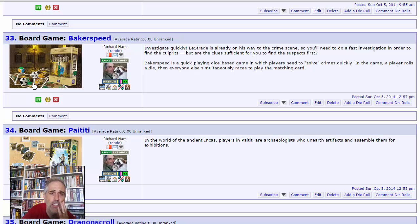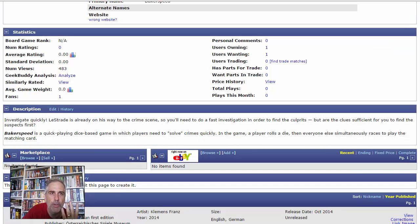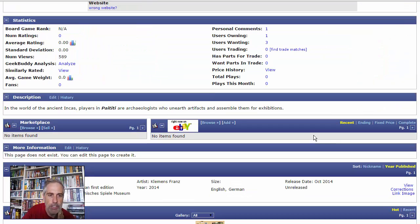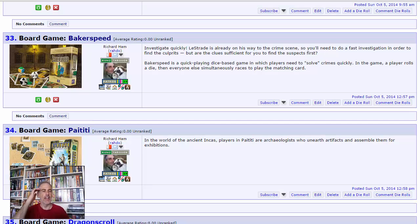These two games are both coming from the Österreicher Spielmuseum — a game museum in Europe that every year puts out games at an incredibly cheap price to fund and support the museum. Every year they put out a really cool game, and last year's game ultimately got republished because it was so good. Bakerspeed looks amazing, and if I'm going to buy it for around 10 euros, I might as well buy Paititi too since they're both going to a good cause. Especially excited about Bakerspeed.